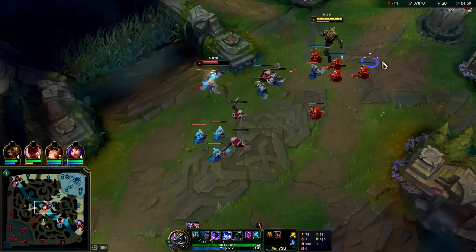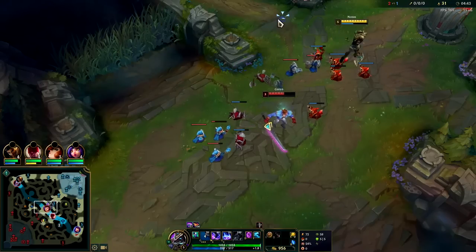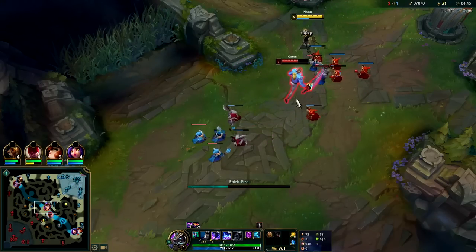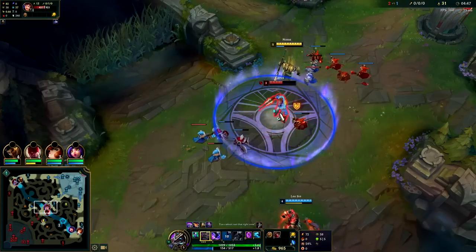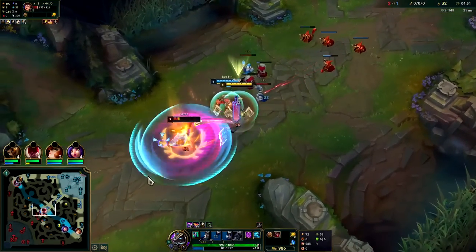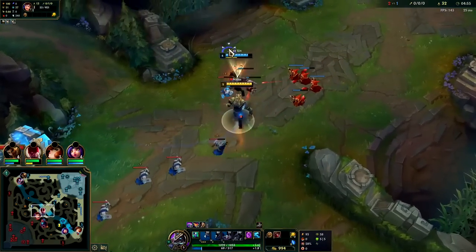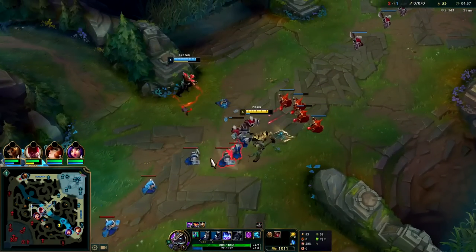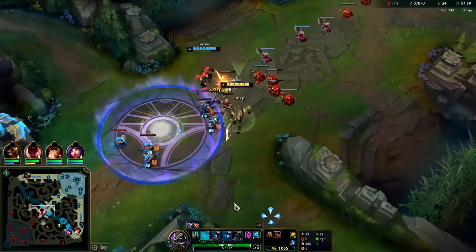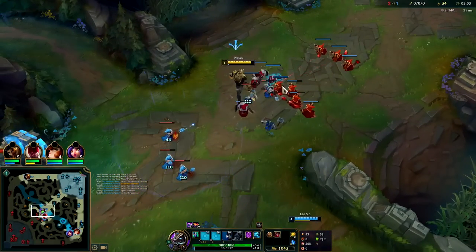Nasus's Q is strong enough after you have some stacks — if you auto Q on someone it'll probably be an okay trade as long as you're doing it defensively rather than offensively early on. Once you're six you can look for the all-in. Auto attack Q, waited for him to use his speed up, then we'll Wither. We'll drop E on the whole wave to push it.